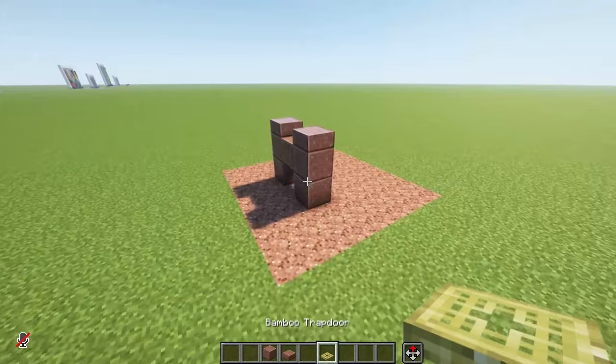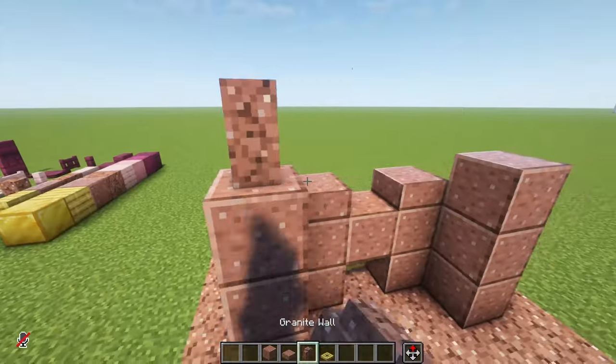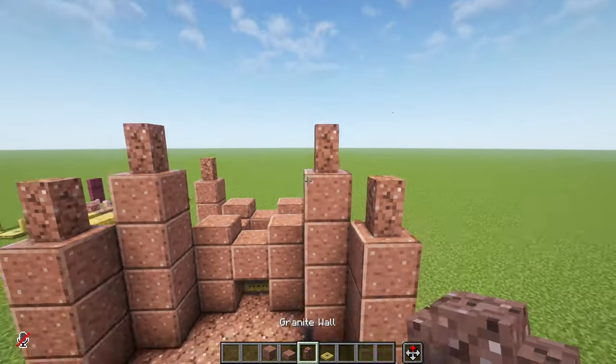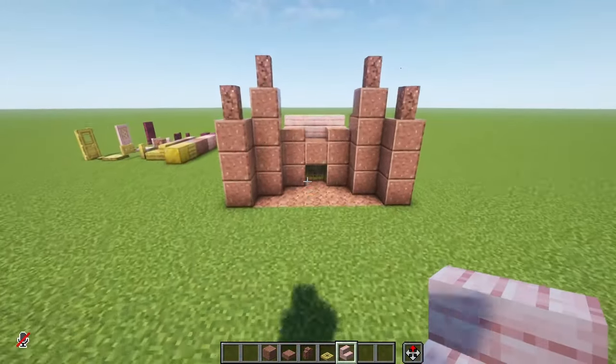I'm thinking we can start with a very simple layout for the castle using polished granite. We can have this main structure with a small door in the center, and then maybe some towers to the sides — let's grab the granite wall for that. This is already giving castle vibes, but we can make it larger by one block, and probably a cherry roof right there should work.